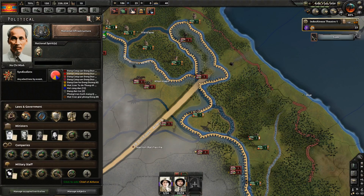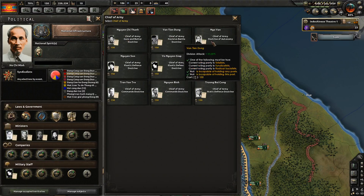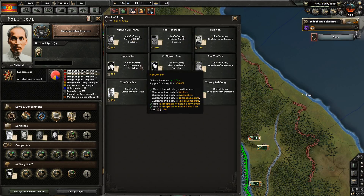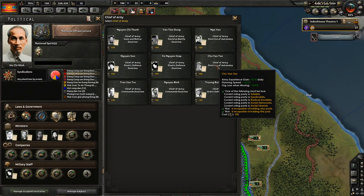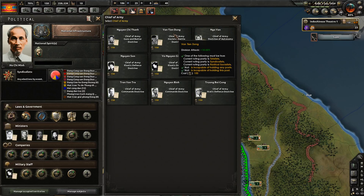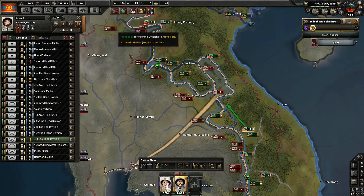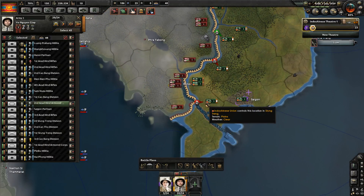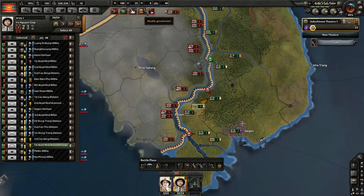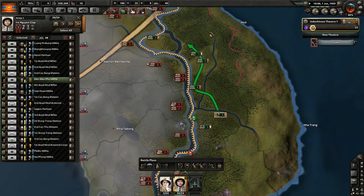Praise Zendicalism. Now we can get a chief of the army. We should consider elastic defense or doctrine of autonomy — none of these are all that good. Decisive battle is just always so good, but right now our divisions don't really have that much attack. I'll just take the attack bonus — division attack is just always such a good stat.